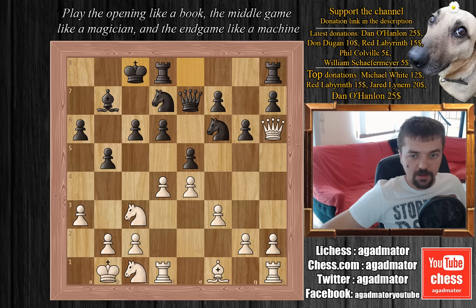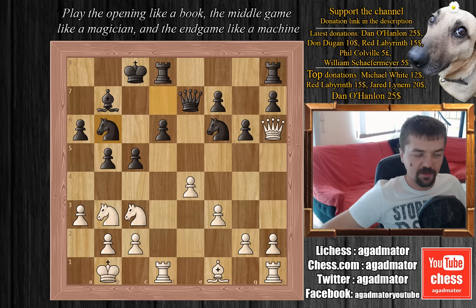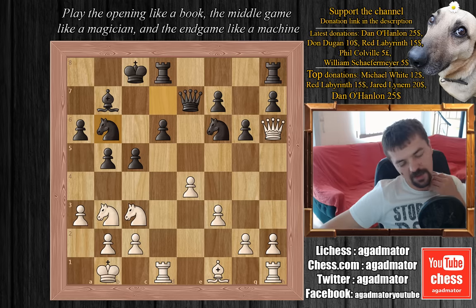Topalov castles queenside, we have knight to b3, and now Topalov plays e captures on d4. We have rook captures on d4 and now c5, and Kasparov plays rook to d1. We have knight to b6 preparing d5 — if black ever plays d5, Topalov will be very happy. It took Kasparov some 12 minutes to figure out his next move, and he decided to play g3.